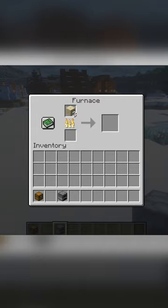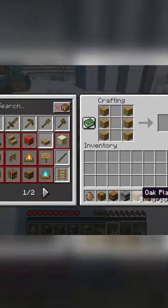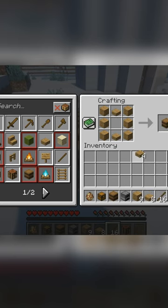Barrels can also be used as a fuel source for furnaces, smelting up to 1.5 items per barrel. To make one, you can use any six planks and any two slabs.